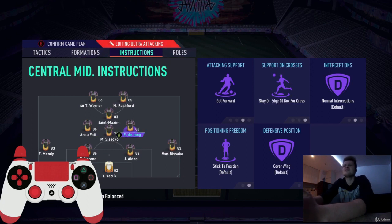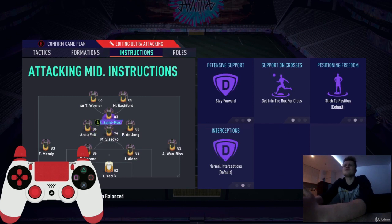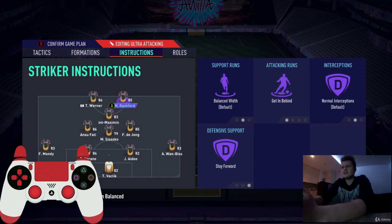Right and left central midfielders — get forward, stay on edge of box for cross. Central attacking midfielder — stay forward, get into box for cross. Strikers — get in behind and stay forward.